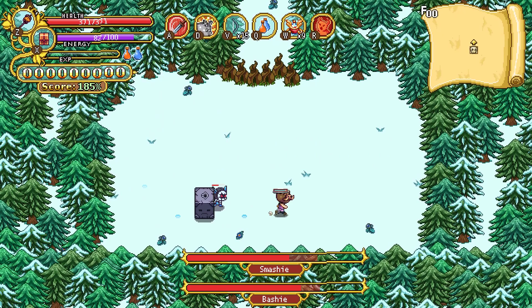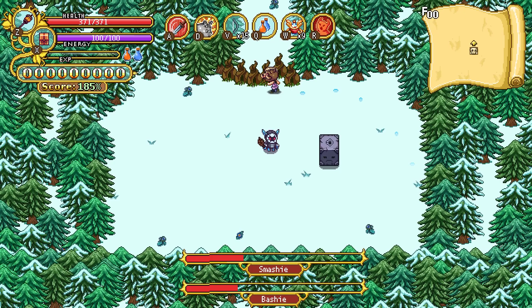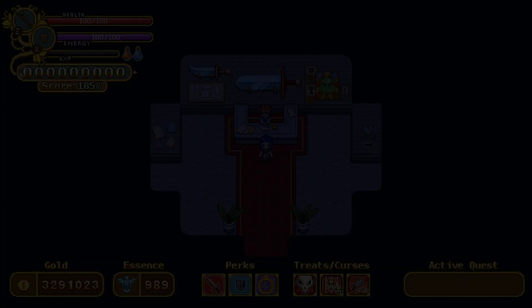When he throws the snowballs, only move in one direction — otherwise you are almost certain to get hit. Now he's dead. My shield is still alive this time, so I have a much better chance of killing him. P-Guarding all the snowballs. And that's it — that's how you kill Smashy and Bashy.